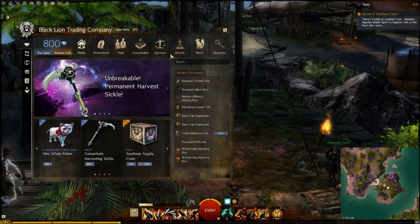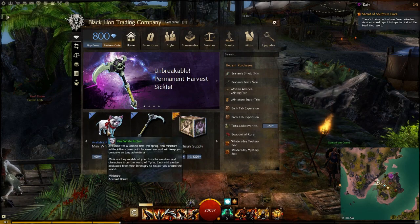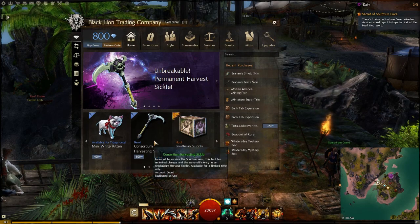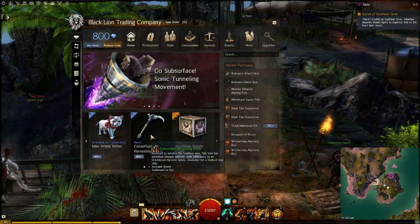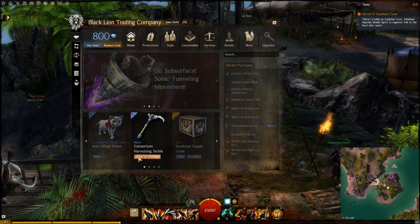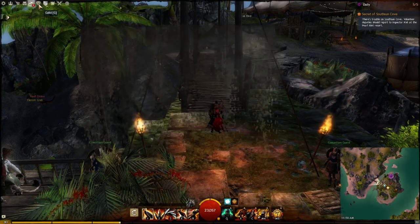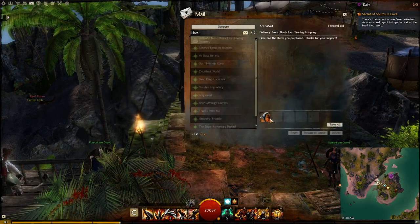What's going on guys, this is LeoGuildwarriors and I got a brand new video on the consortium harvesting sickle. The unbreakable permanent harvesting sickle is finally out, along with the mini white kitten which goes for 400 gems, and the consortium harvesting sickle goes for 800 gems — which I predicted because it's pretty much the same as the Molting Pickaxe.